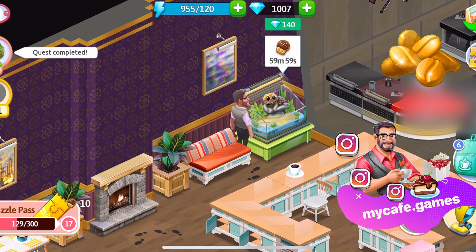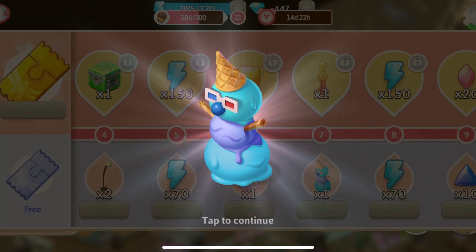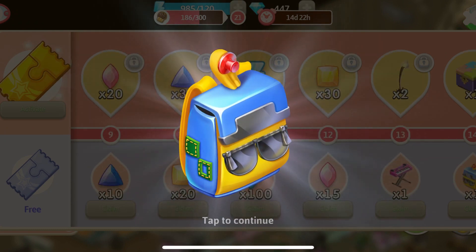Collect 10 cookies every hour after 10 times. You will need the cookies for the puzzle pass. Let's see what's in there: decorations, energy, gifts, and the backpack at milestone 14.